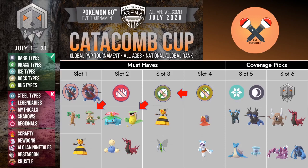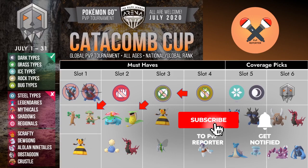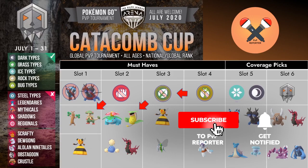So this is my guide on how you can pick your mons for Catacomb Cup. Do let me know down in the comments below what you think of it. Do you have any other suggestions? Do you feel I missed out on something? Thanks for watching till the end. If you like my content please share this video with your friends and in your community, and I hope to see you guys in the next one. Thank you so much, bye bye.